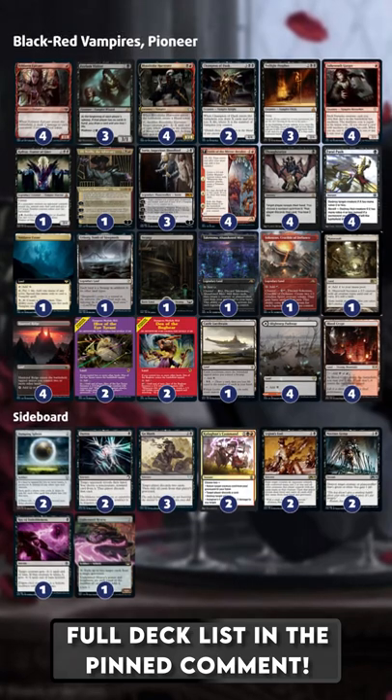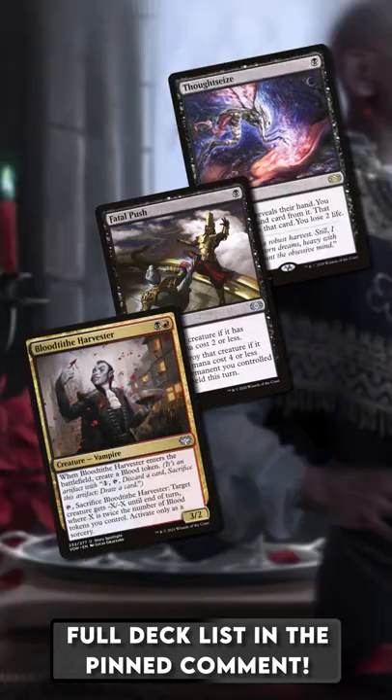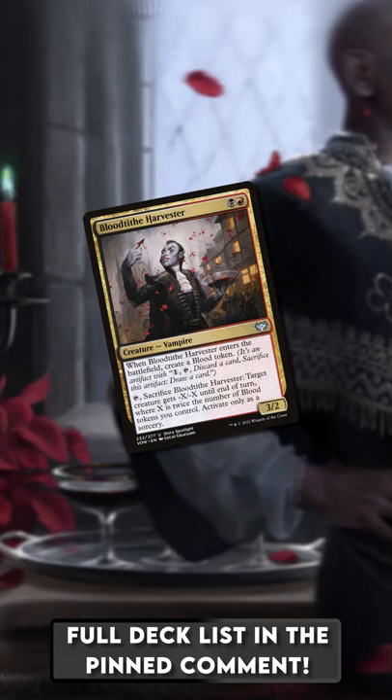Rakdos Vampires went 5-0 in a Pioneer League this past week, and this actually might be the best version of Vampires in Pioneer. At first glance, this deck might seem a bit like Rakdos Midrange, with Thoughtseize, Fatal Push, and Blood Tithe Harvesters. And Blood Tithe Harvesters is where we're going to start with this version of Vampires.